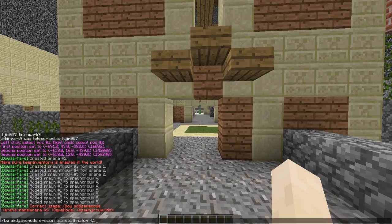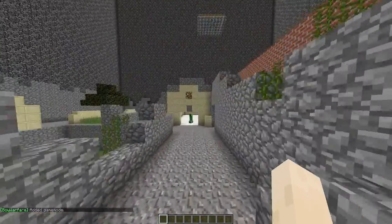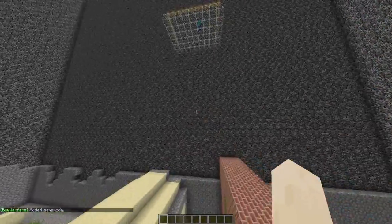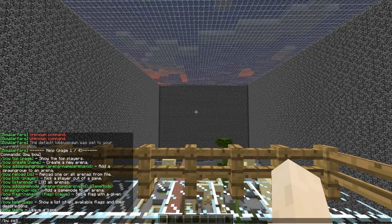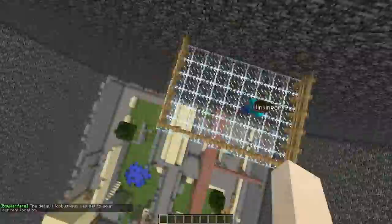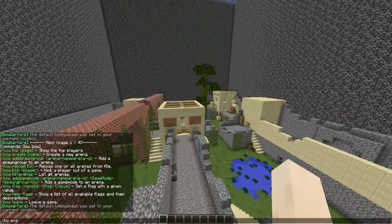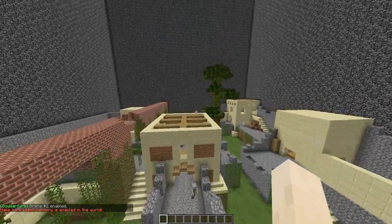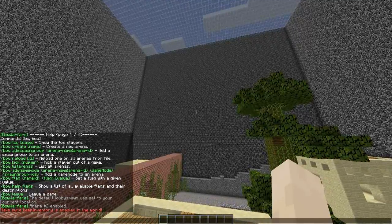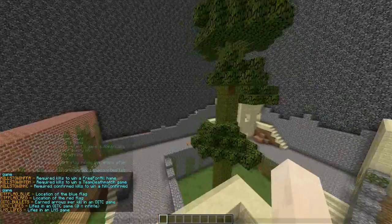That adds the game mode. Now we need to set the global lobby — the command is 'bw set lobby spawn', which sets the lobby to your current location. When players join they'll be teleported there. Then do 'bw enable erosion' to enable the map. We can also set flags — 'bw help flag' shows all available flags and there are a lot.